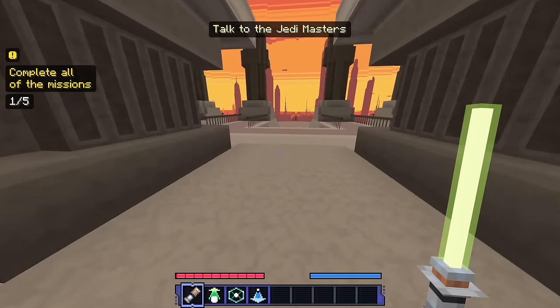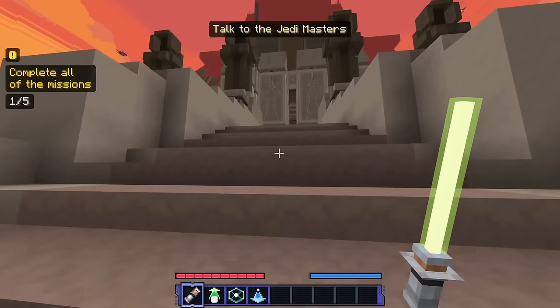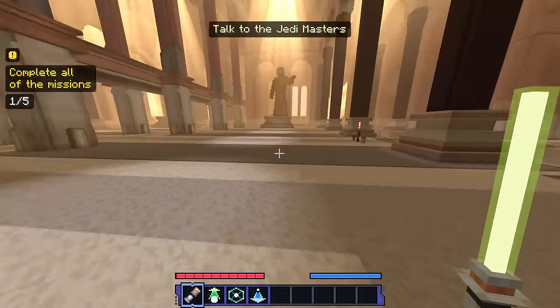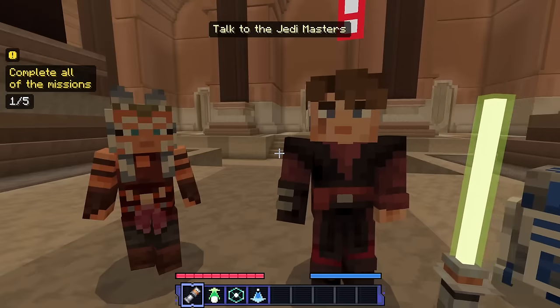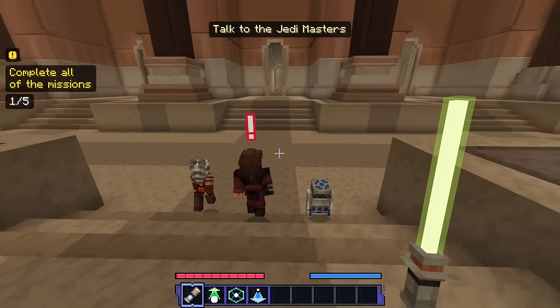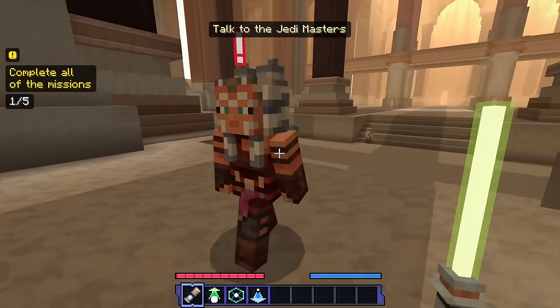I'm back in the main hall — there are definitely a lot of other missions to do. After exploring around, we've found Anakin, Ahsoka, and R2-D2. 'We've intercepted distress signals from several Republic ships in the Outer Rim. We need an extra pair of hands to investigate — will you join us?' Yes, of course! This feels a lot more like Star Wars — Clone Wars specifically.